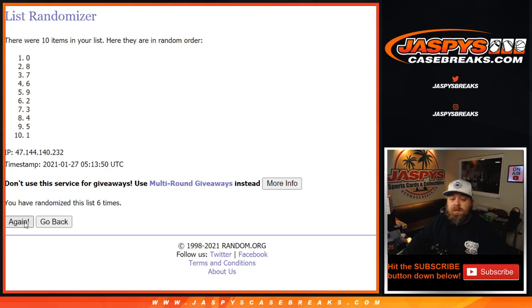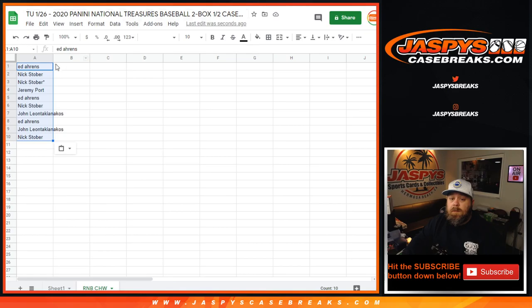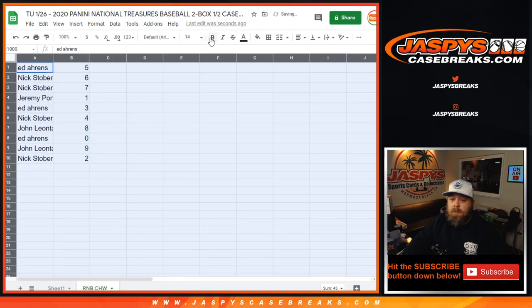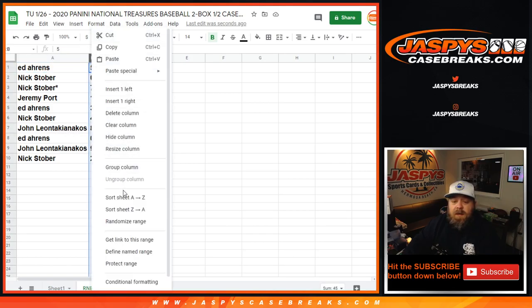Seventh and final time, from five down to two. So the results are: Ed with spot five, Nick with six and seven, Jeremy with one, Ed with three, Nick with four, John with eight, Ed with zero, John with nine, and Nick with two.